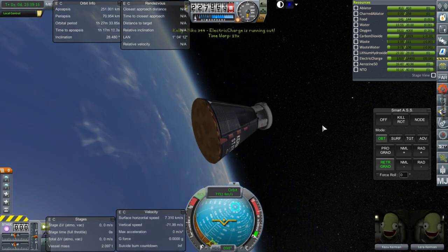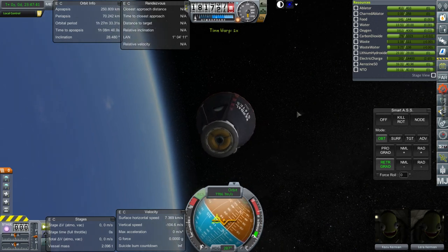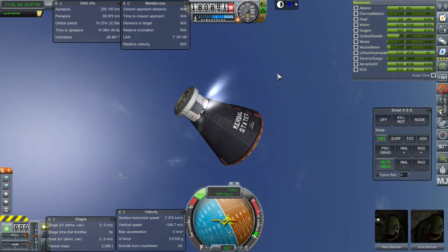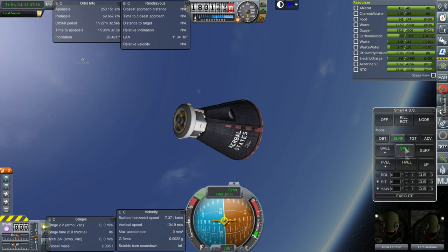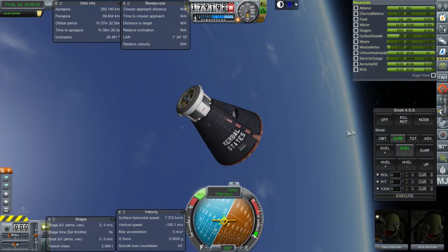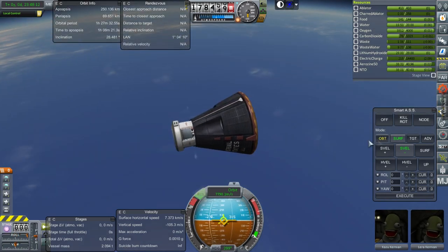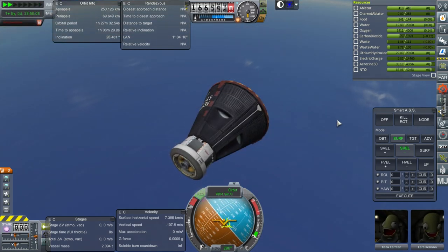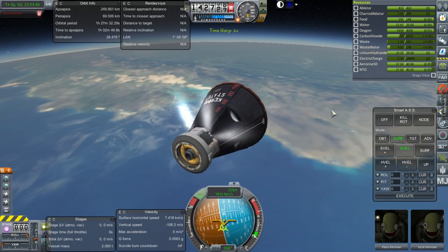We're probably going to be descending on the nighttime side the way we're going. But with the electric charge situation, I don't dare to wait. In fact, we're going to lose electric charge anyway. Let's turn descent mode on. Let's make sure ahead of time that the capsule is oriented — surface negative relative velocity. I'm pretty sure MechJeb doesn't actually work under normal circumstances without electric charge.